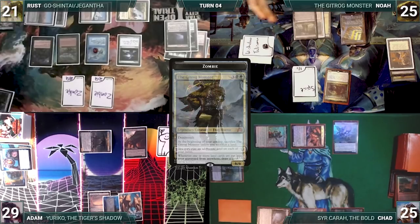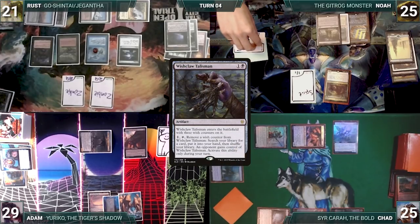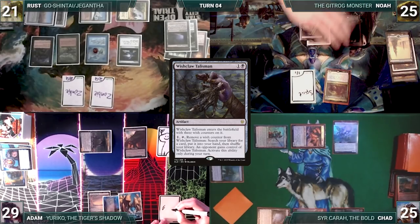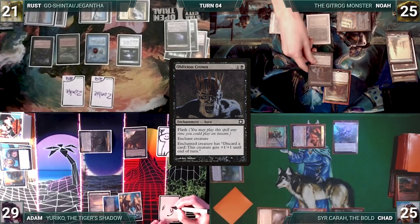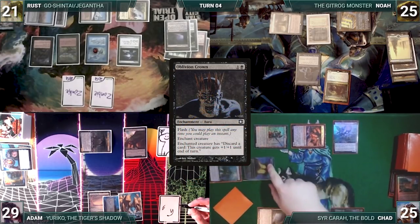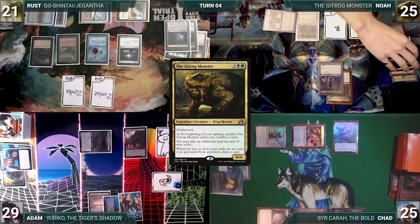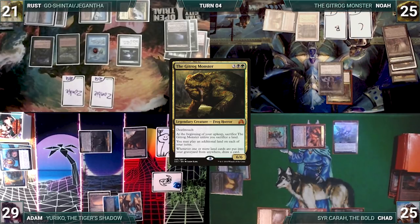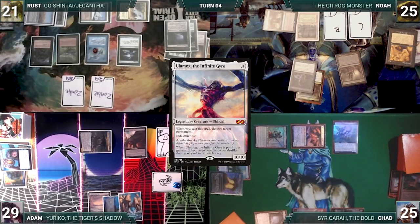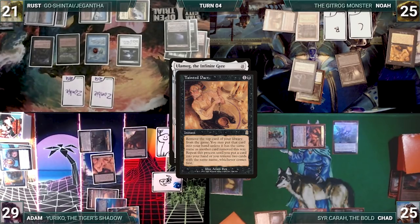During his upkeep, Noah wins his Mana Crypt roll. Gitrog triggers — he floats a green and then sacrifices Snow-Covered Forest. Gitrog triggers again and he draws. Still in his upkeep, he activates Wishclaw Talisman, fetches a card, and passes Wishclaw to Adam. Noah draws for turn, then sacrifices a spirit to Phyrexian Tower for 2 black. He casts Oblivion Crown targeting Gitrog. Treasure Nabber and Remora trigger — Rust draws and Chad gains control of Noah's Mana Crypt. Oblivion Crown resolves and Noah activates it, discarding Dakmor Salvage. Gitrog triggers and Noah dredges 2 to return Dakmor back to his hand. Using this loop, he continually dredges lands and shuffles Titans into his graveyard, stacking draw triggers onto the stack. He continues this process until he moves Ulamog the Infinite Gyre. It triggers and with the shuffle trigger on the stack, Adam responds by casting Tainted Pact. Remora triggers and Rust draws. Noah responds by discarding Kozilek Butcher of Truth — Kozilek triggers and Noah shuffles his graveyard into his library.